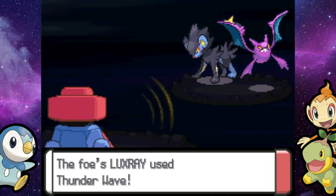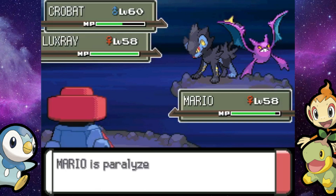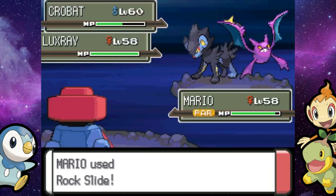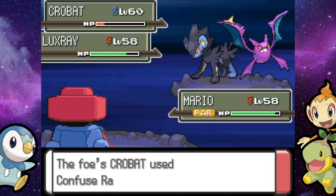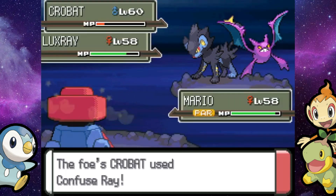It's not happening here with these noobs — they freaking stink. And we get paralyzed again. Luxray, you really stink. This is going to be split damage so it's not going to kill the Crobat. We don't even outspeed any of them, so we can't hope for any flinches. All we can hope for is to break through paralysis and confusion. I just want this Crobat to go down and the battle gets like ten times easier.